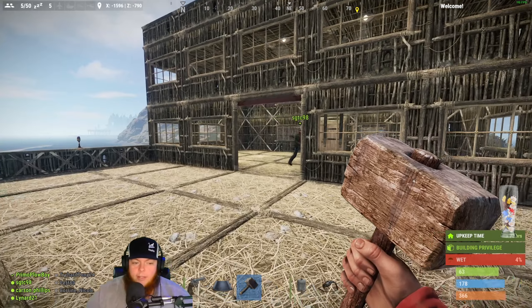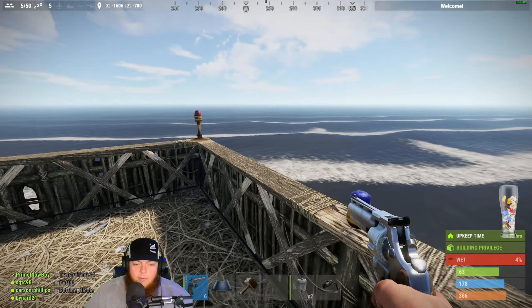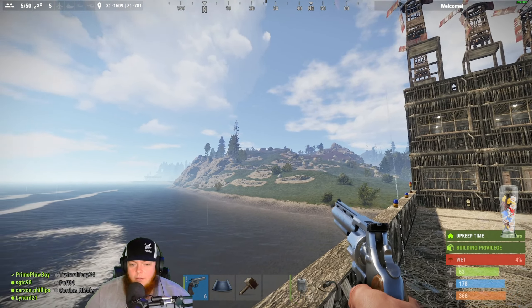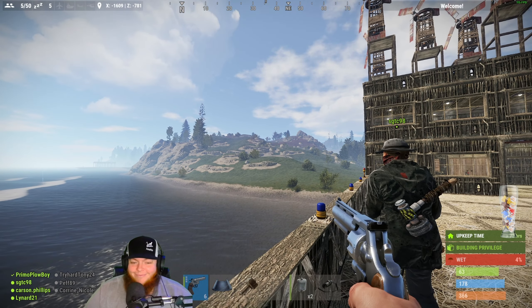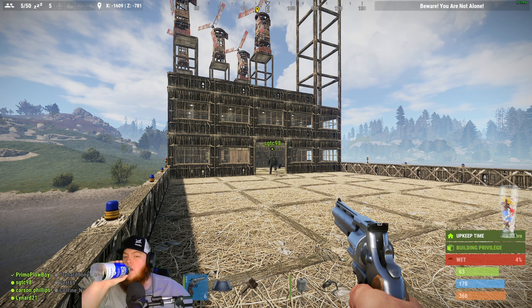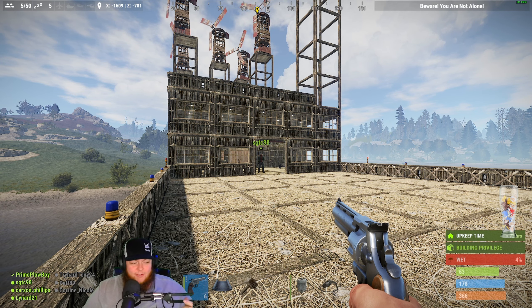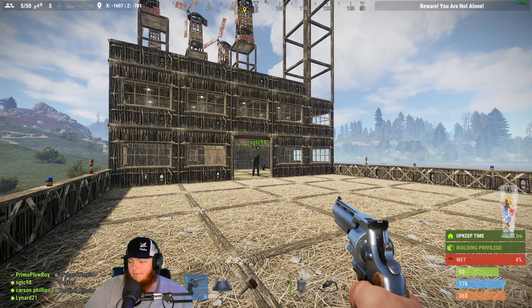Imagine going on like a PvP server and just building a thatch house. Hey Sarge, come here real fast — see that hillside up there? Yeah. What happened to all those trees? Chainsaws. You're standing on it right now. I was flying over to get Leonard earlier and I was like, wow, there's like no trees here anymore — I swear there were trees here. There was.